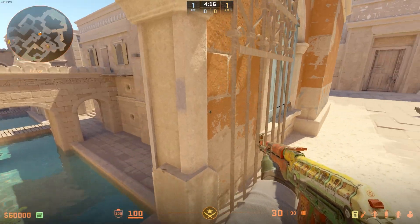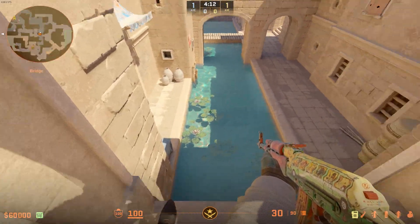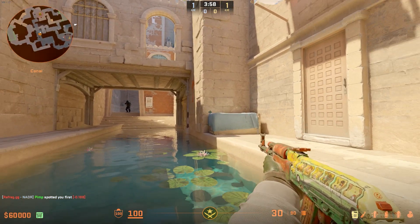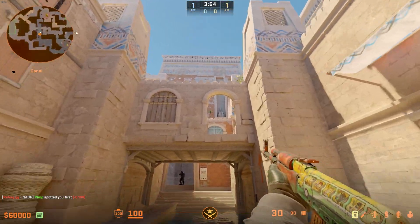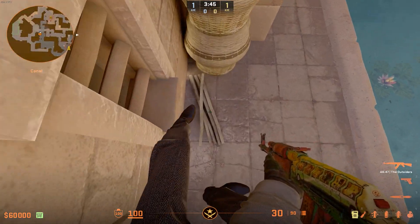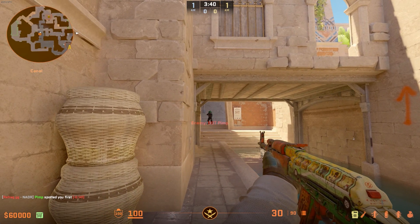Starting over on Anubis today, one of my favourite tricks on Anubis is actually jumping off to the right or the left here. Instead of just dropping straight down and into someone's crosshair, this gives you a better chance to get down and fight. You're jumping from up there to here, or jumping to here. The left side is a lot more straightforward, but jumping on the right can be really cool — you can land onto this, then walk backwards twice and silent drop back down to here.